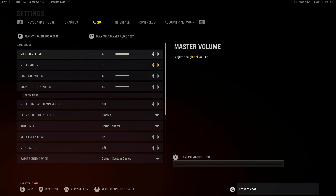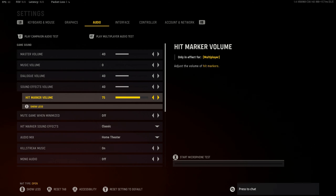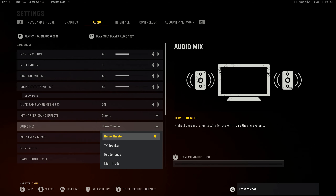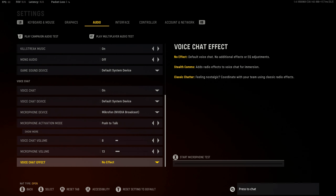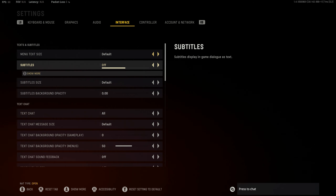With the volume, you can just keep this at what it is. I just cranked it down because it was way too loud, and I turned off the music. Hitmarker volume is on 75. My audio mix is on Home Theater — Home Theater has been the best setting for me in Warzone, so that's what I'm keeping here. Voice chat volume I turned down because it was crazy loud.